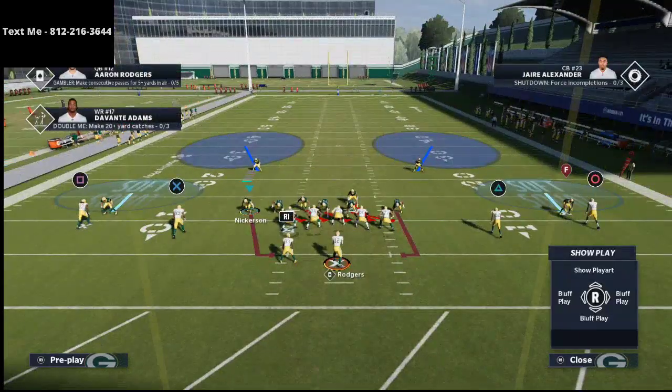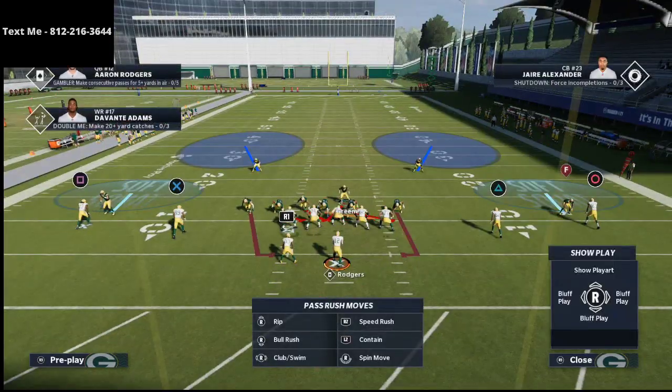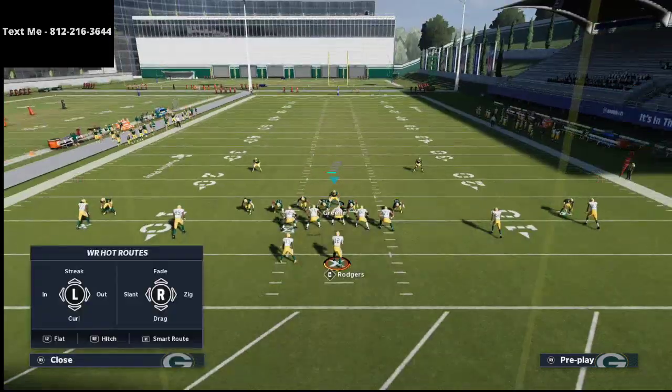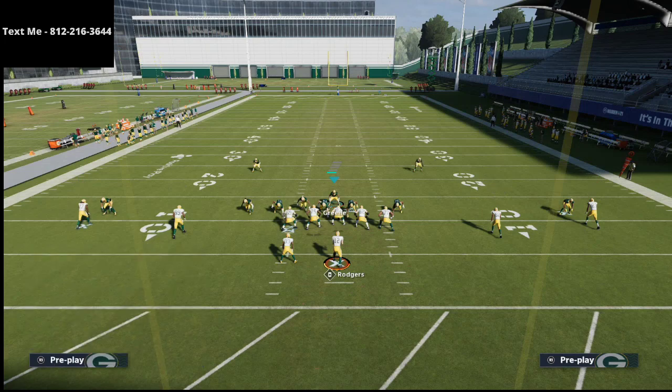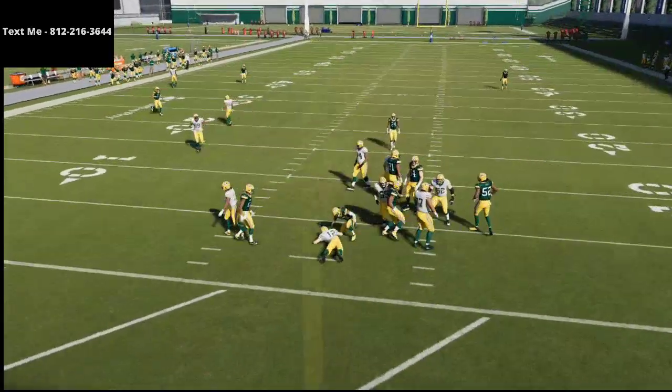This is what we want the play to look like. Then we get on our user and stand right over the center. What you're gonna see is — even if the running back is blocking — we are still going to be able to get pressure. I come in and then swoop out, and you can still get that left edge pressure on the quarterback.